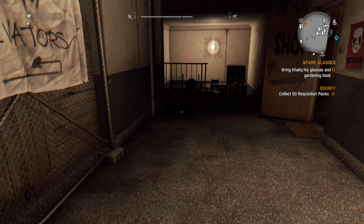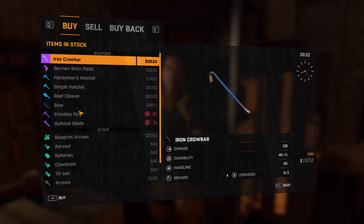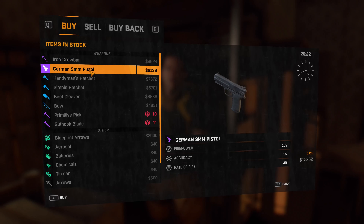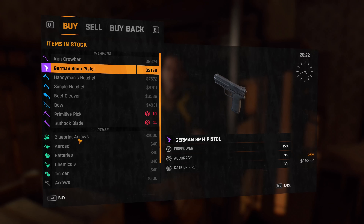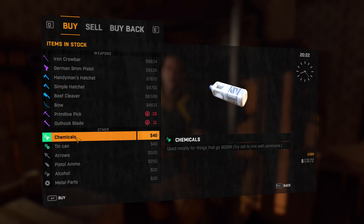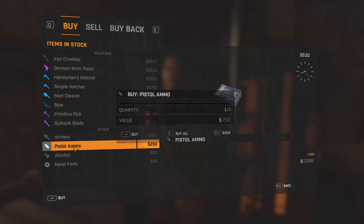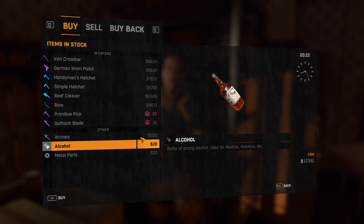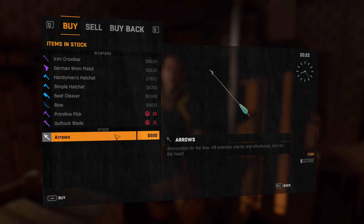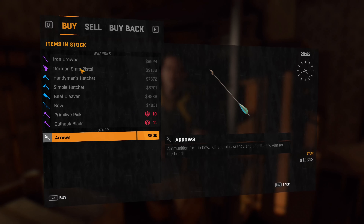Well, some good advice I'm sure. Let's go ahead and sell off our goods — see if he's got anything good. Oh, a German 9mm pistol! That would cost us a lot though. We have some blueprint arrows. We're going to buy it, but that feels really weird because I thought we could already make arrows. 500 — that's way too much. Pistol ammo, I guess we'll purchase as much as we can. Maybe that's why the arrows are expensive. 500 bucks a pop? That's ridiculous — no thank you.